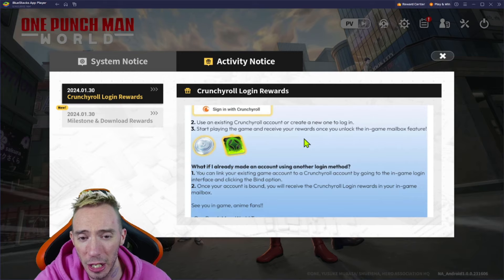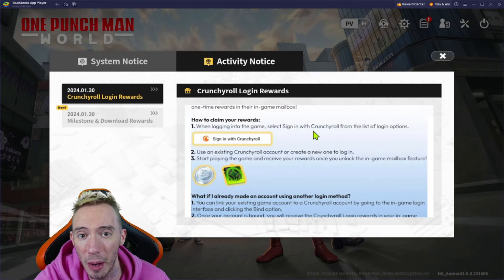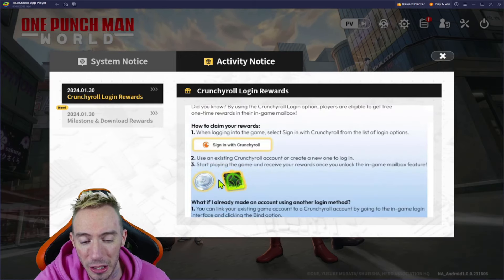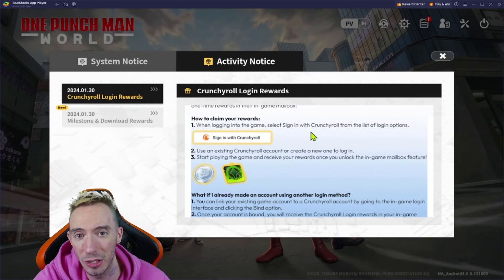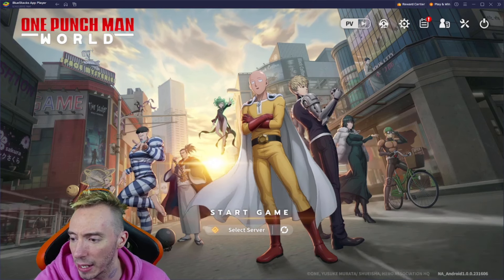If you do not have a Crunchyroll account, you can sign up for free — there's a 14-day trial. That's what I'm going to do, and then you can just cancel your account so you can at least log in and get these free rewards, and then just cancel your 14-day trial membership.